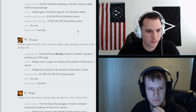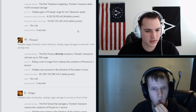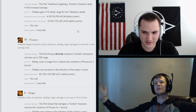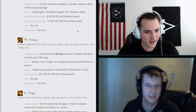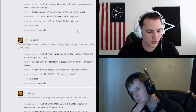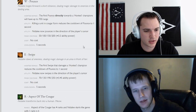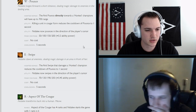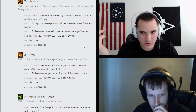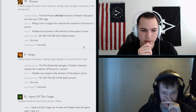Cougar W, Pounce: it now goes directly toward Hunted champions with a range of 700. Killing a unit in Cougar form reduces Pounce cooldown to 1 second. Nidalee now pounces in the direction of her cursor — a huge change, so she won't jump backwards when facing forwards. Magic damage is 50 to 200 with a 0.3 AP ratio, no cost, 5 second cooldown.